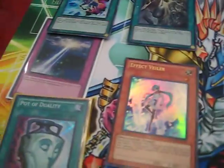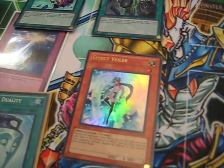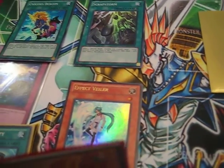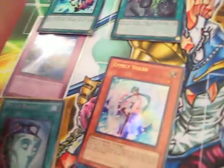He made out like a freaking bandit. But if that wasn't enough, when we entered the constructed tournament — or whatever the hell it is — and he gets his Turbo Pack 3, he has to pull a Dark Greffer. Because you can't just go more plus in a day.